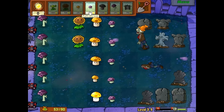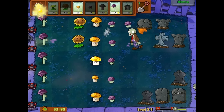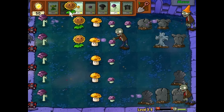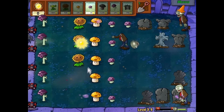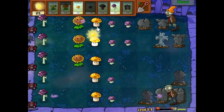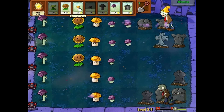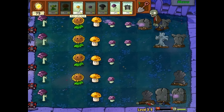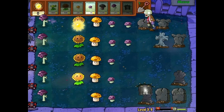Practically, when you come up to this point, you are going to place the Fume Shrooms again at the front, because they will actually help — surprisingly. Eventually you will remove the first row you placed and add more Repeaters, but for now you are just going to have the Fume Shrooms there.